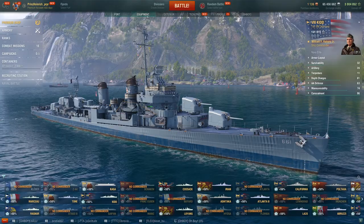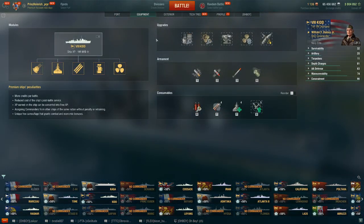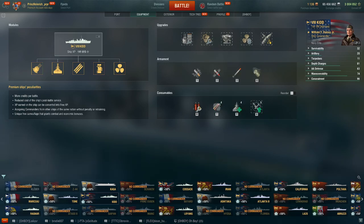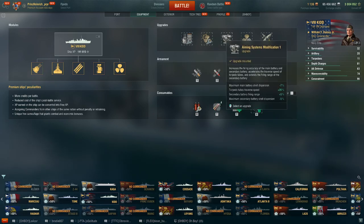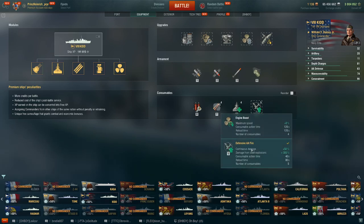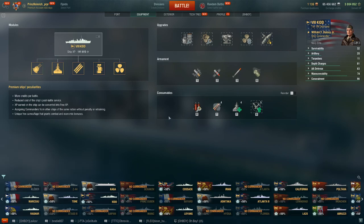As for modules, just the standard: Main Armaments, Engine, Dispersion — because you're gun focused, I don't really care about a little extra torpedo speed — Propulsion, and Concealment. You can take Speed Boost instead of Defensive AA, but as you can see in this game, particularly with Defensive AA up, carriers are not going to have an easy time dealing with you, at least Tier 8 and below. Tier 10 is kind of a different story.